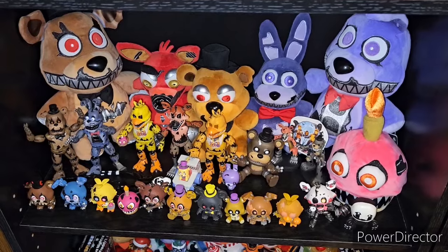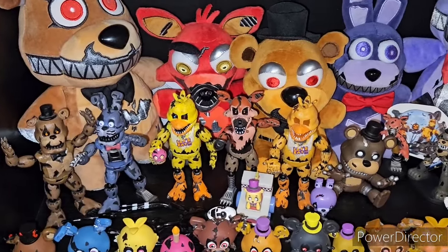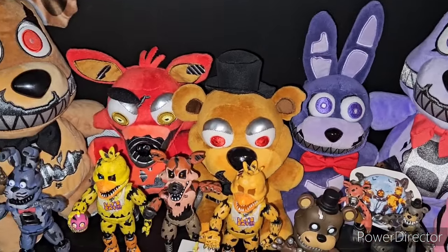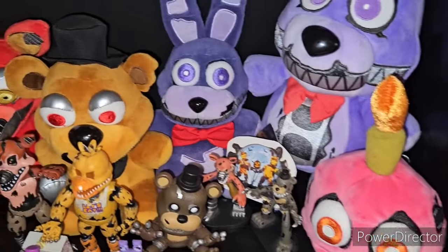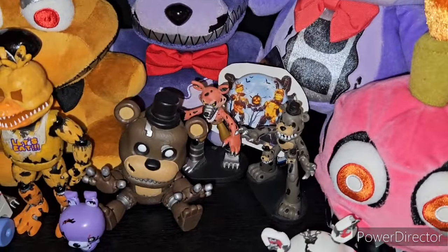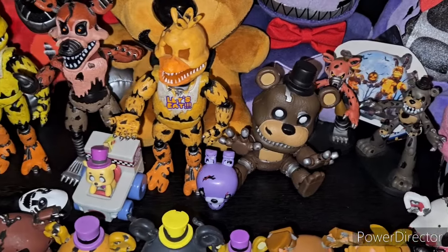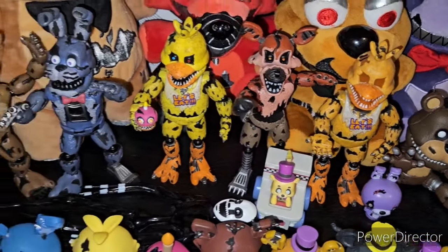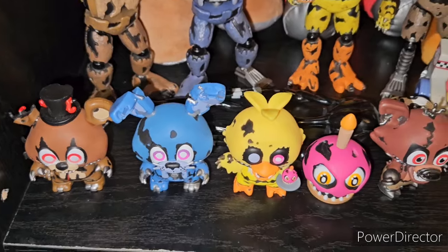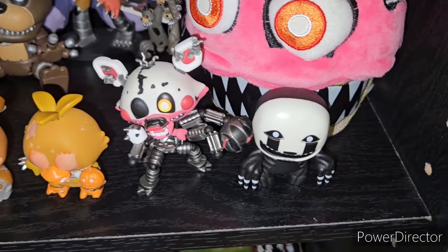Going down, we have Five Nights at Freddy's 4. I still need to get a stand for Nightmareo — I've been procrastinating on that way too much. We have the Jumbo Plushies from 2021 or 2020, then the base 2016 Nightmare Plushies with the Nightmare Cupcake to the side. There's also an AR sticker, unfortunately damaged from me accidentally bending it. Then we have the FNAF 4 Hero World, Arcade Vinyl, Pint-Sized Hero with Nightmare Bonnie, Funko Racer Fredbear, Nightmare Yone, and the base FNAF 4 animatronics with Jack O'Chica. Then we have the Five Nights at Freddy's 4 Mystery Minis — basically all of them, just missing Nightmare Balloon Boy and Plushtrap.